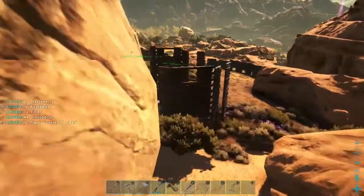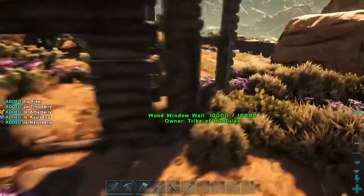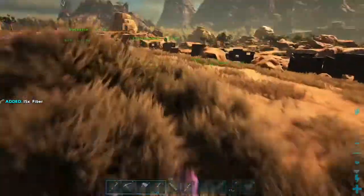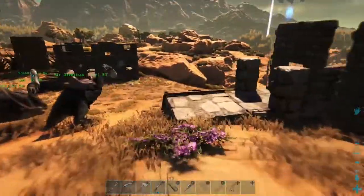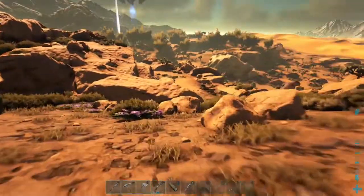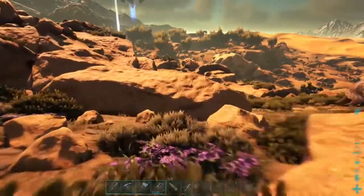We're going over the finer points of using the animals in the land of Ark to do your bidding. Now, most importantly when you are starting out, as you can see, this is a fledgling fortress we have over here on a scorched earth map. But most important is building materials, and what you need is big, bulky creatures to be able to carry many, many stones and lumber for you to make the building pieces you need.